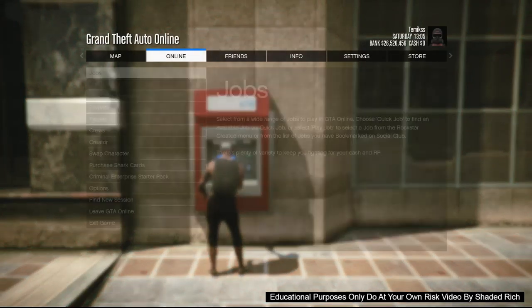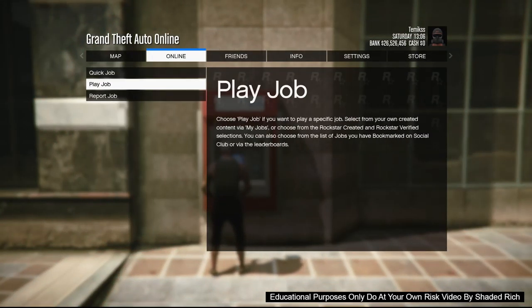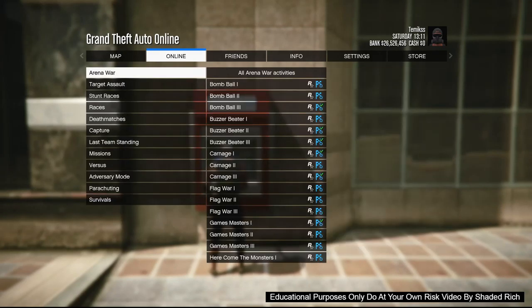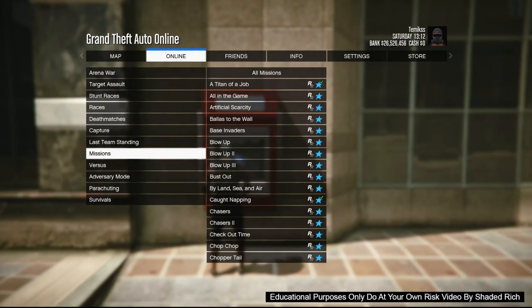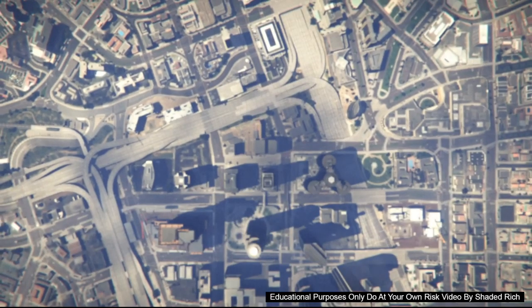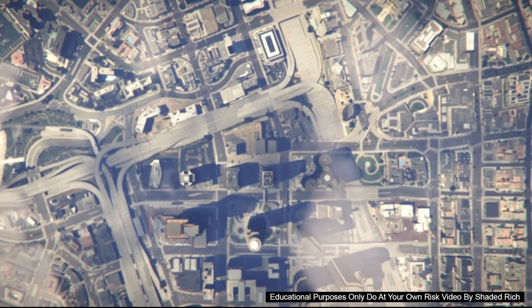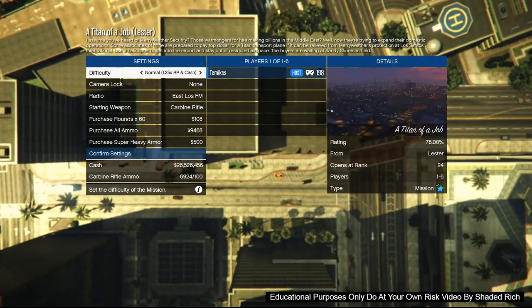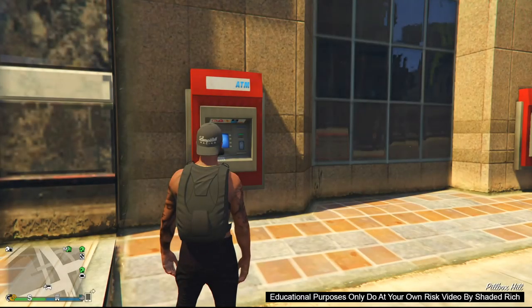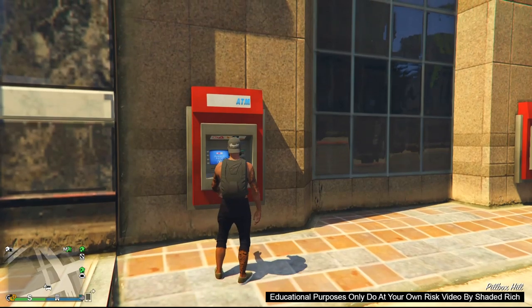Once you've set your spawn location, enter the ATM again, select the pause menu right after the code menu, and go over to Jobs, then Play Job. Start up a mission — the mission is a Rockstar-created mission called Titan of a Job. It is the first mission you'll find and it's very easy. Select it, go up into the clouds, and as soon as you're in the settings, come back down from the clouds. As soon as you quit the job, you'll be right back where you were standing, a few steps away from the ATM.